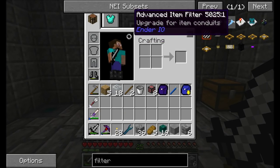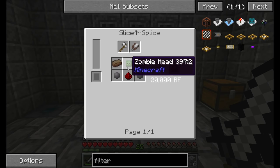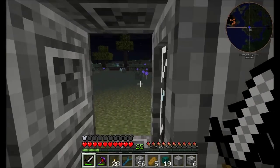In order to do that, I need to get more of these advanced item filters, which means more zombie controllers, which in the end means more zombie heads. I currently have one zombie head and that's about 10 zombie heads too little.